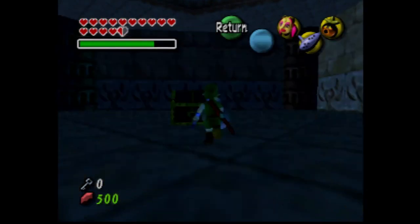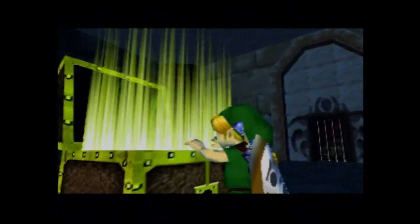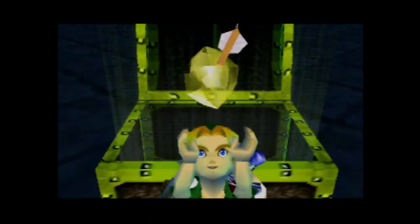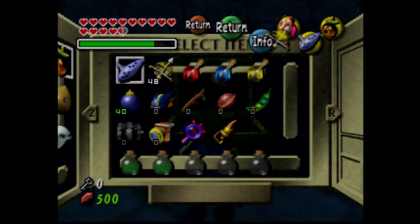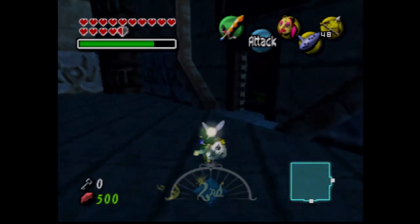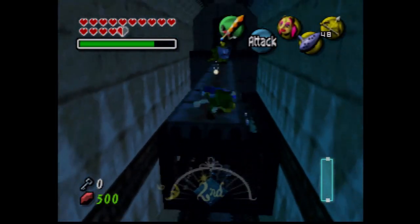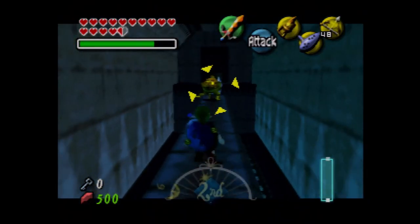We don't need the Deku Mask anymore. Let's look at the item. We got the Light Arrow, which is the Light of Justice - shall target evil. And this is the reason I strongly recommend having a lot of magic. In fact, I might just cut corners and go get Chateau Romani, regardless of if I'm actually done with this temple at this point - or this section of the temple.